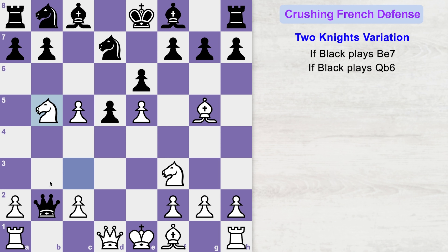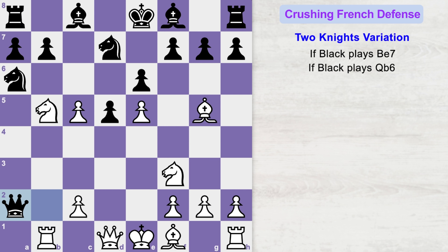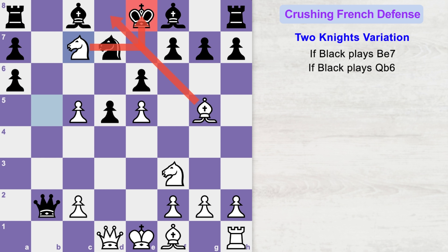Instead of the queen checking the white king, black might decide to protect the weak c7 square with knight to a6. Here you can play rook b1. Black's queen will likely capture the a2 pawn, and now you can play rook to a1. After queen b2, you can shock your opponent with rook takes a6. After pawn takes rook, knight c7 is a checkmate.